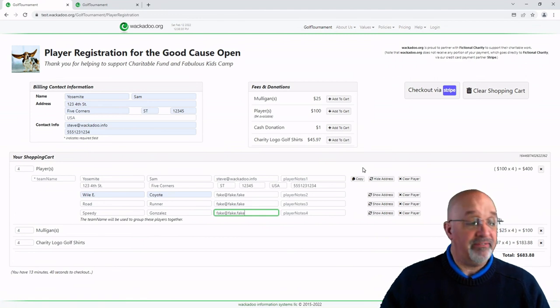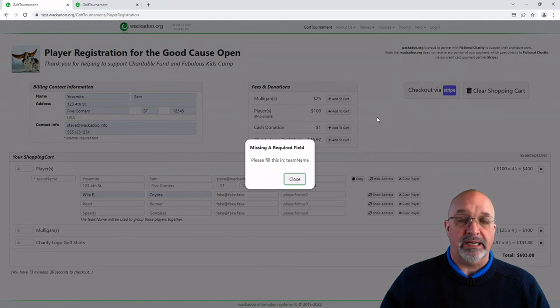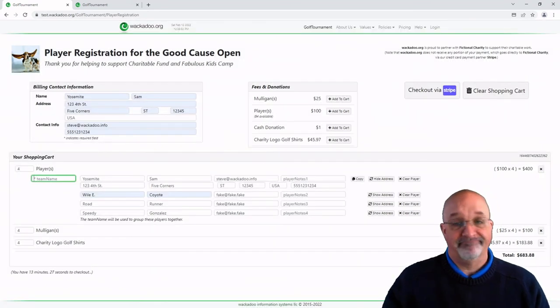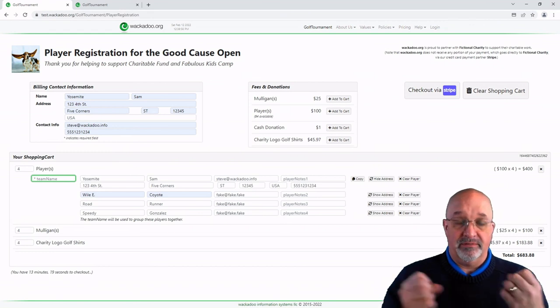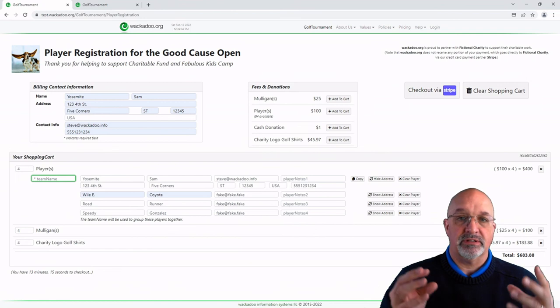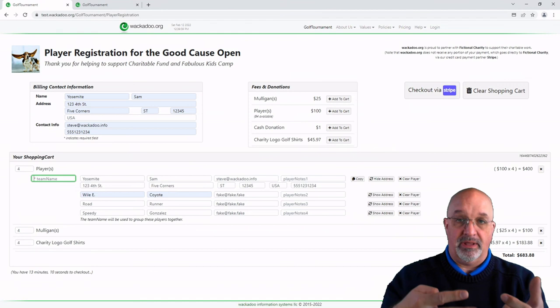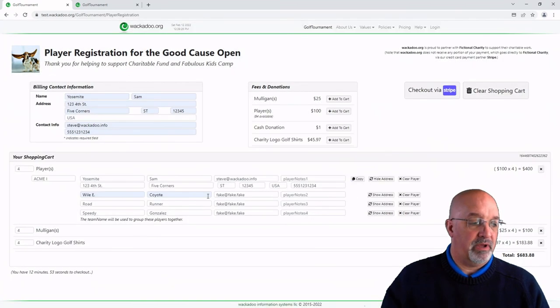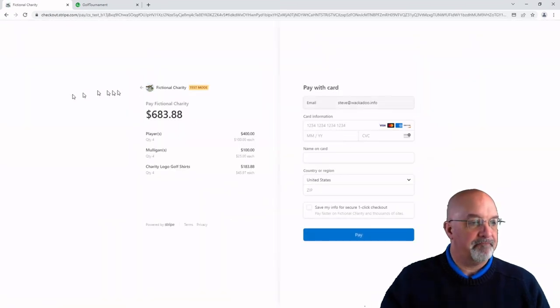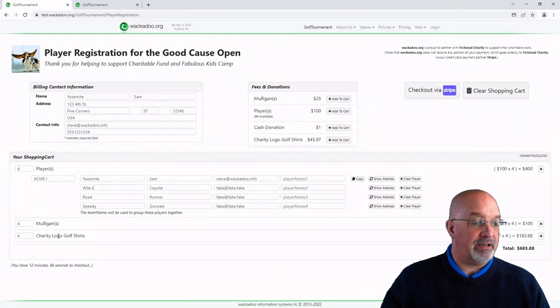We're going to check out and it says: oops, we need a team name. The team name is used to associate these players together. We don't use this as a unique thing in the database, so you can have two teams named Anderson, for example. But we do use this to say these four players are going to be together — we form a team with this name and put them in a group on a tee. We're going to call this group Acme 1. If I had another group, I could call them Acme 2, 3, 4. Now I'm going to check out. We also need shirt sizes since we bought shirts — Sam is an XXL, Wiley is a small, Roadrunner is small, and Speedy Gonzalez is extra small — he's a mouse. The note field is there to do exactly this kind of stuff — it's just a text field for things like shirt sizes or who you want to play with.